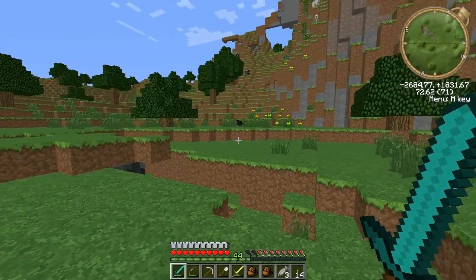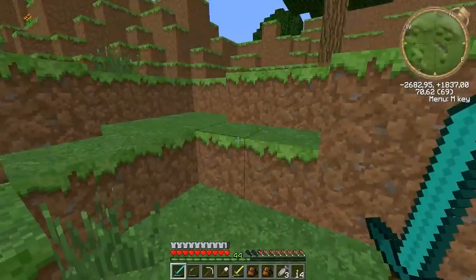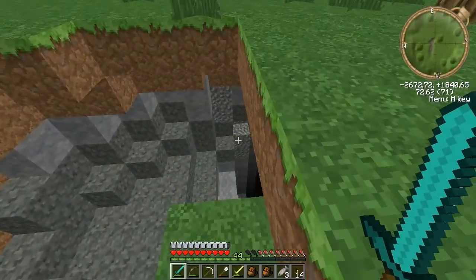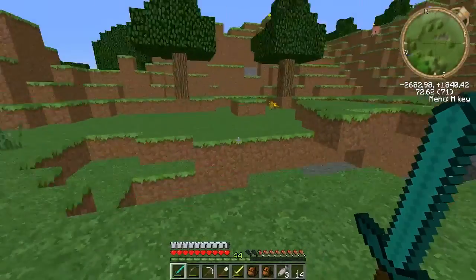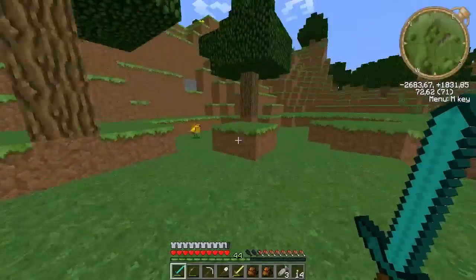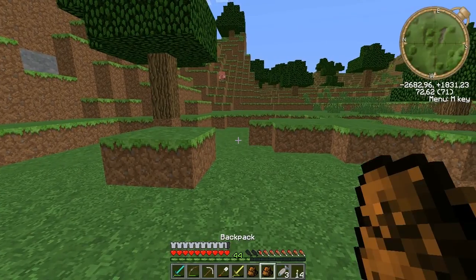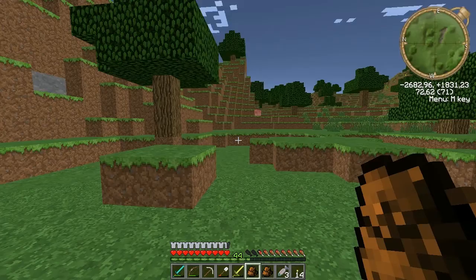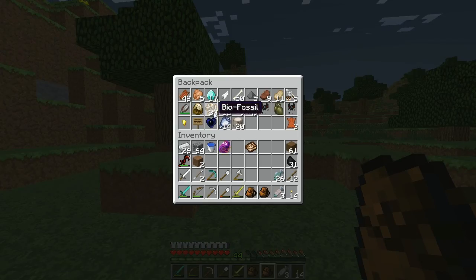We've got to name the Compy today. I decided yesterday, instead of recording, to go down there and do some more mining because I felt 13 or 14 fossils was not enough. So if you have a look here — I collected some of that green chest material I like and some Migmatite too. I've already used some of this back on Mount Deadstone. And yeah, 33 bio-fossils. That's got to get me one of the new dinosaurs, right?